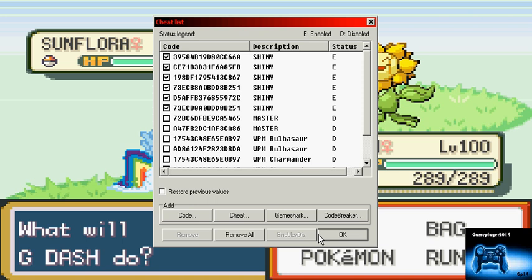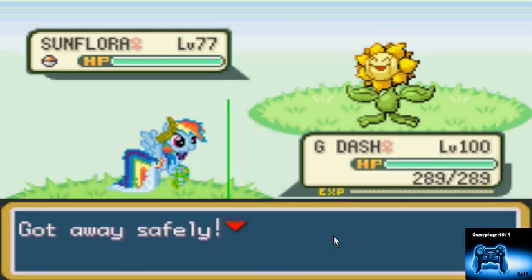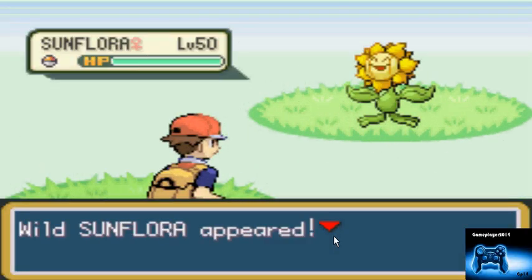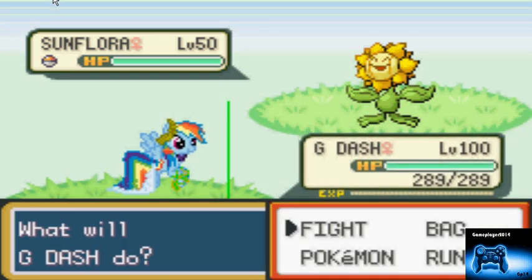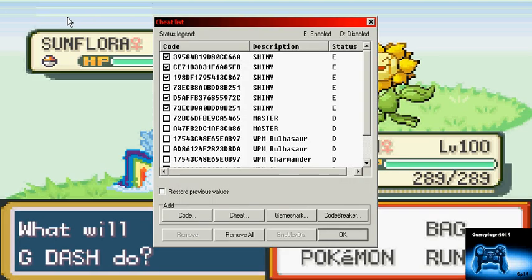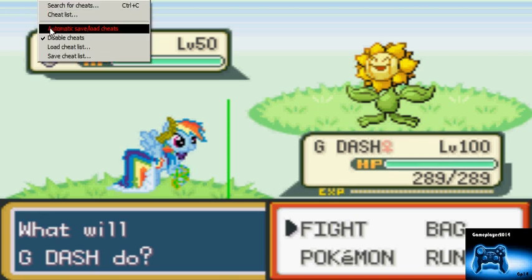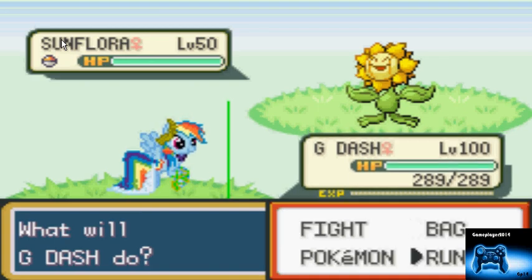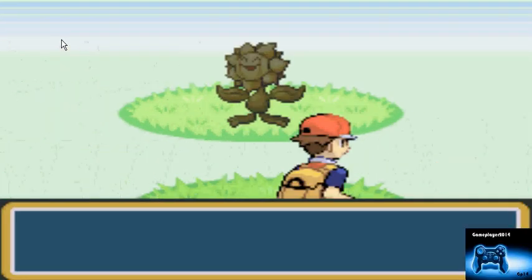This will glitch everything. They'll all spawn as shinies, but if you catch them they'll spawn completely different. They're not appearing because I don't have the master code on — that's probably why. Cheats are disabled — okay, that could have bit me in the ass. Now let's spawn shinies. This game's already been crippled as we speak. Kick ass — so now you know what a shiny Sunfloor would look like.